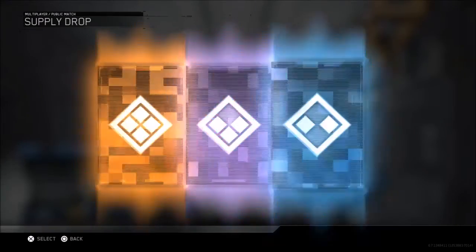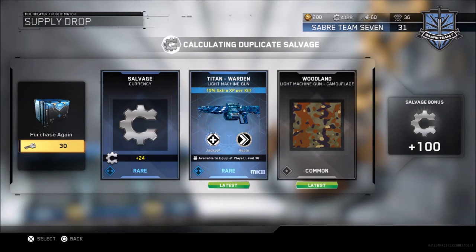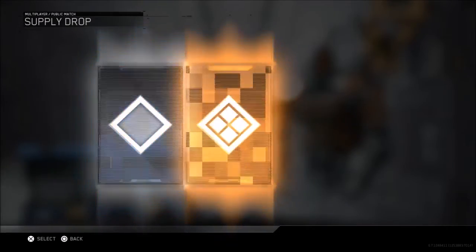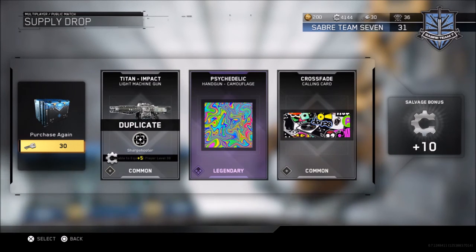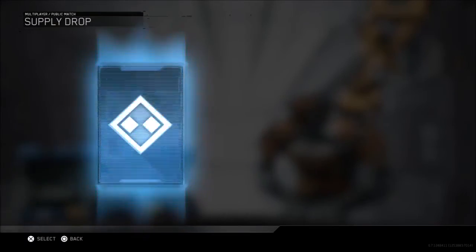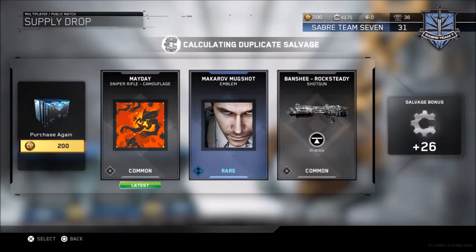Three more left - please give me something good. Titan Warden - that's not too shabby! Two more. That's an interesting camouflage for a handgun. I keep getting Titan Impact too - they're giving me all duplicates, but that's okay. Last supply drop! Here we go, fingers crossed, hopefully I get something good. Infant Warfare - and it gives me absolute crap. Okay, that's alright.